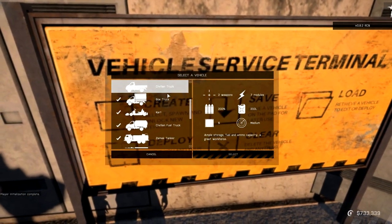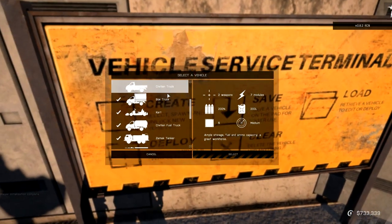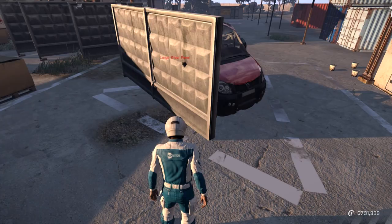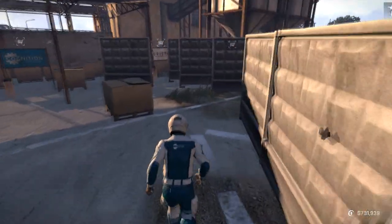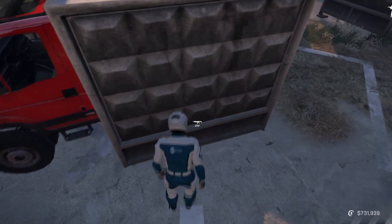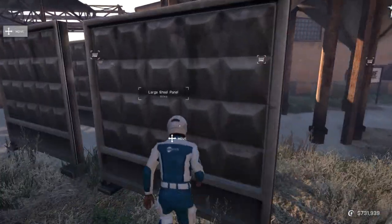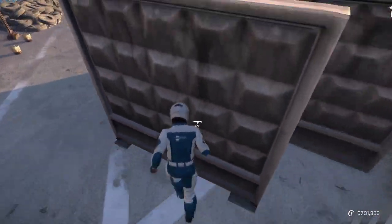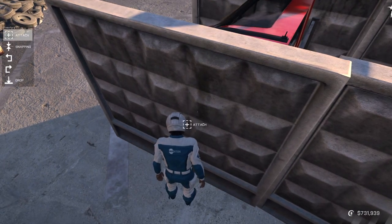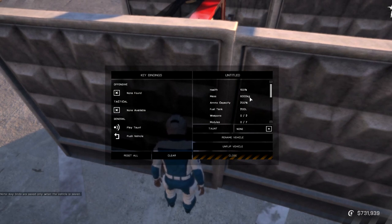First I'll look at some stats and show you what to look for when selecting your vehicle. As you can see this truck has two weapons and seven modules available for use. You can see the mass of the vehicle here as well as the fuel capacity. You want to completely cover your vehicle to protect it from damage but the heavier the materials the slower your vehicle will go. The building parts you select will protect your vehicle depending on the armor of the piece. If a part becomes damaged enough it will be destroyed leaving your vehicle with a weak spot. Once you respawn the parts will be as you saved them. Heavy armor will protect you but will also make you very slow.